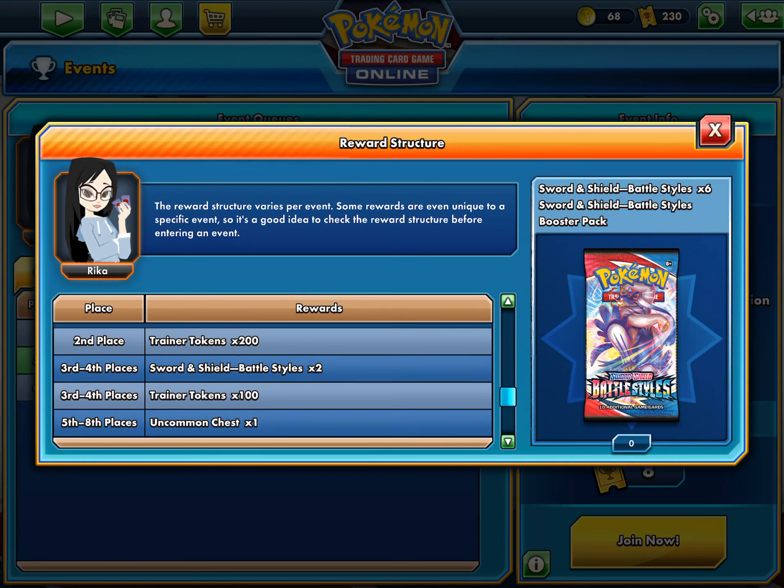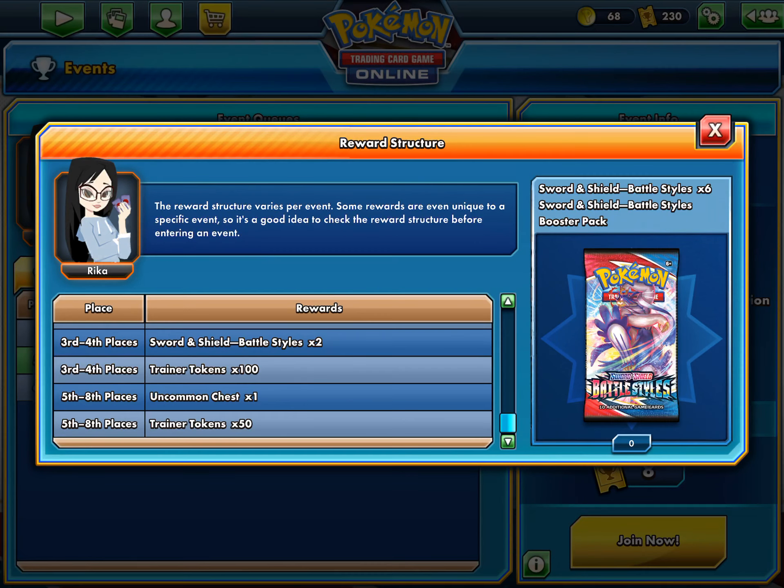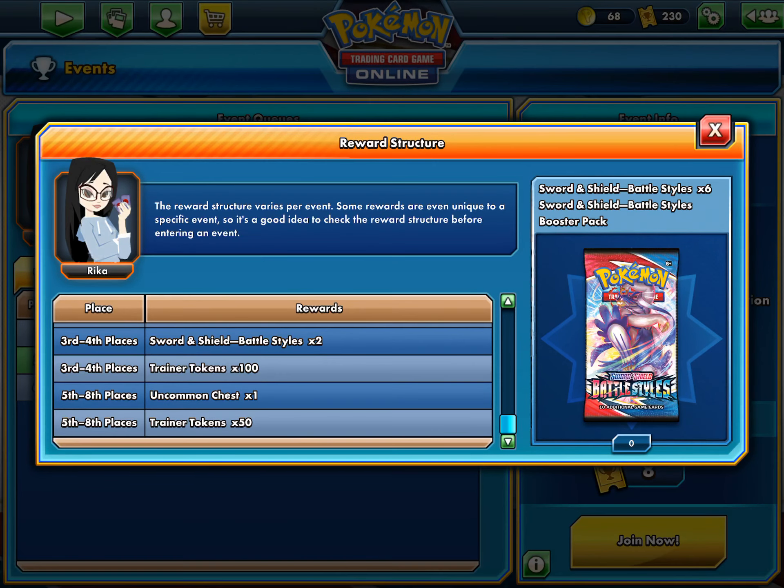Second place you get four packs and 200 coins — so pretty much five packs. Fourth place, just winning one round, you get two packs and 100 coins, which is not bad at all. But if you go 0-2 and lose, you unfortunately just get an uncommon chest and 50 coins. Usually you don't go 0-2 though — you'll get at least one win most of the time.